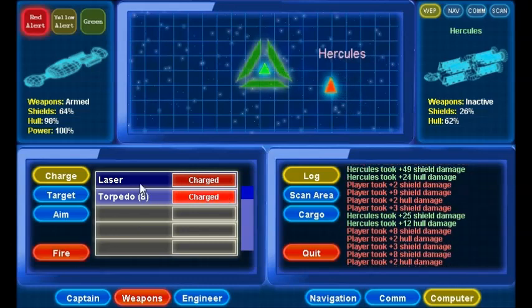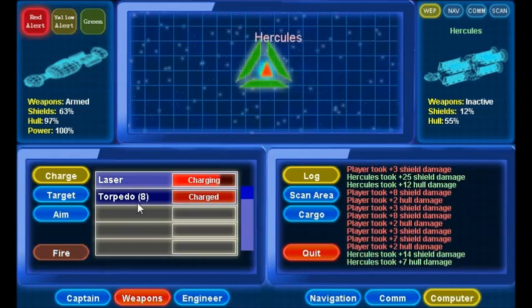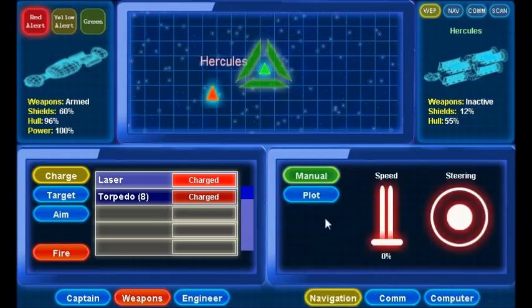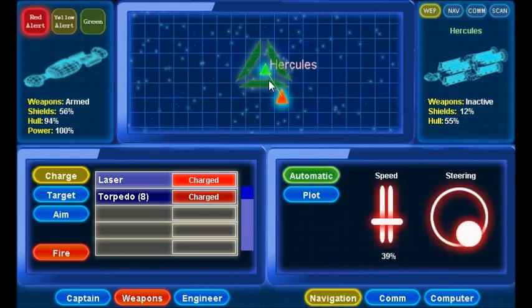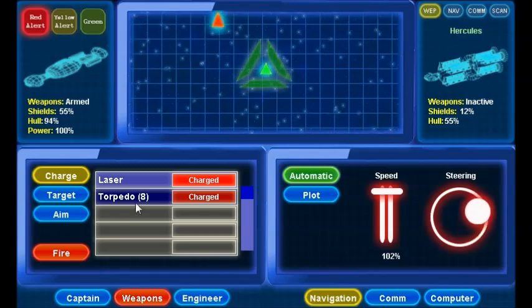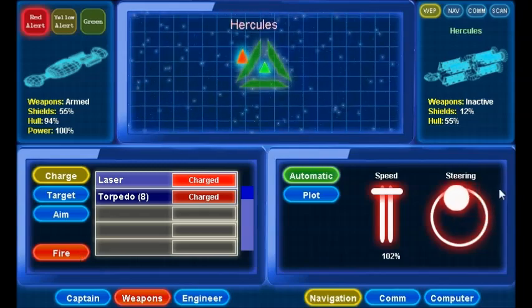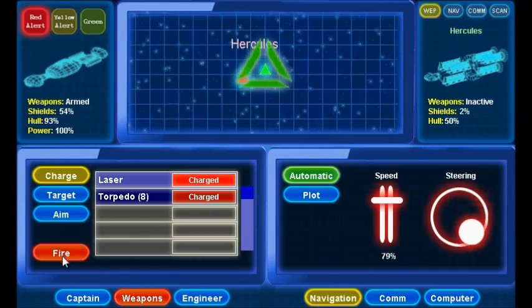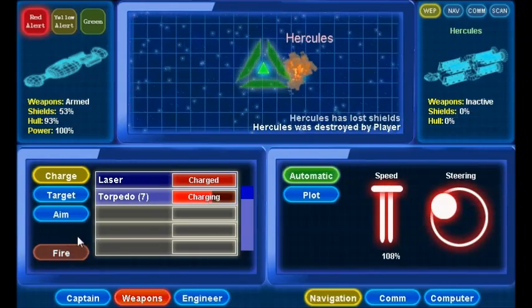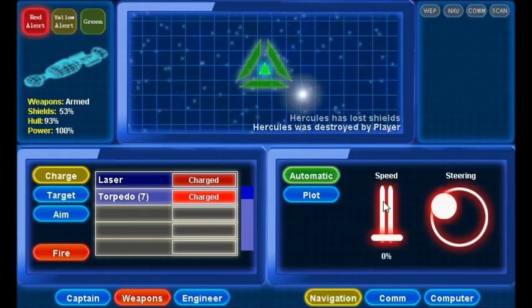I'm going to shoot them with some torpedoes. Notice they don't like that. I can go to Navigation, put it on auto, and what this does is pilot my ship for me so I can keep shooting them while my ship tries to evade. And just like that, I destroyed the Hercules. Notice nothing is on target anymore.